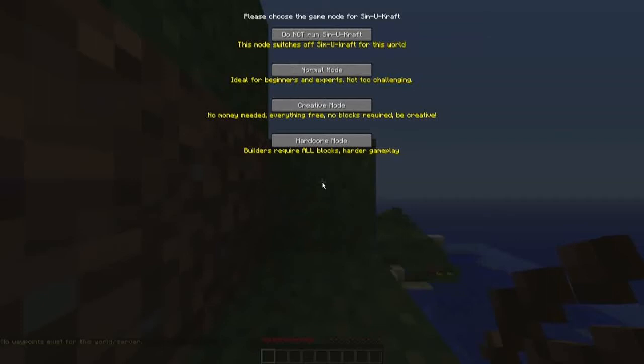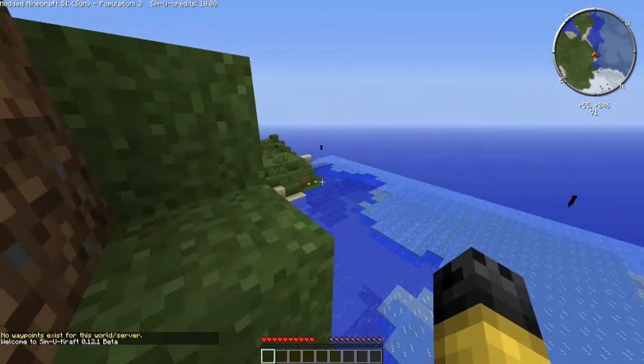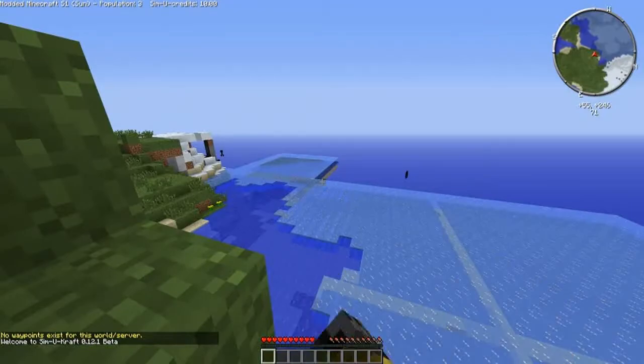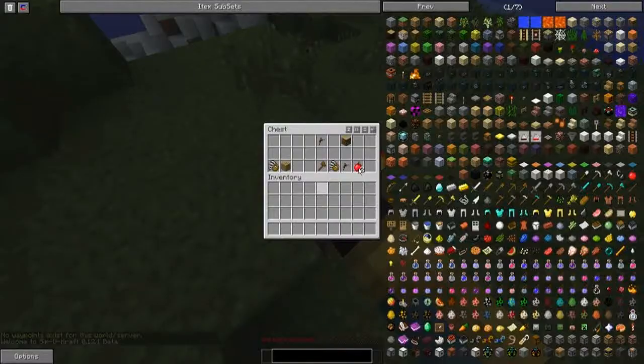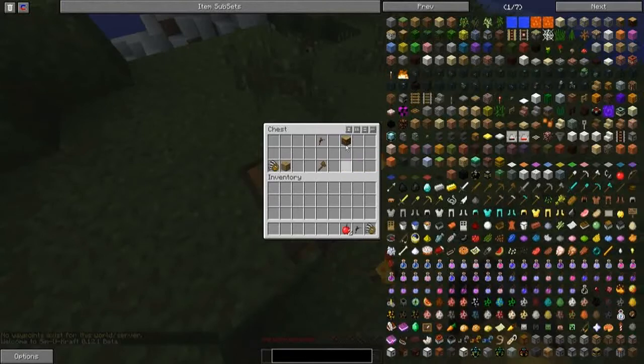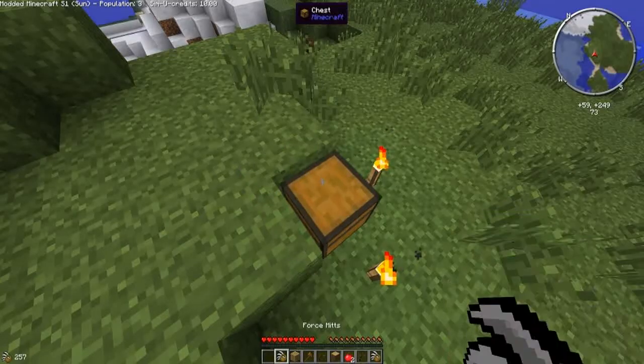You can see here that it says please use the game mode for SimuCraft. I'm going to go with hardcore mode which requires all the blocks for the building. You can see here that it's in a beta at the moment. We've got our little chest here. We've got some tree tots that's going to be useful for industrial craft and we've got some dark craft items.